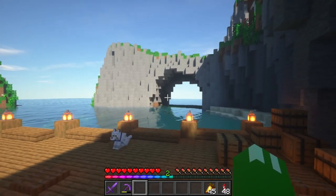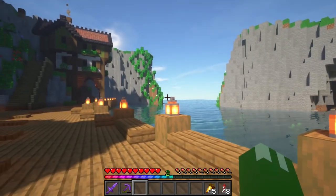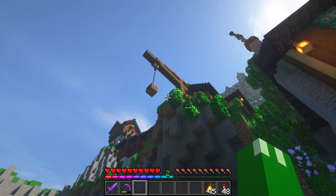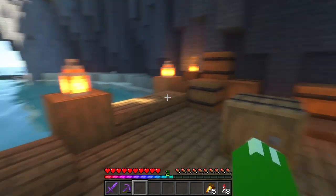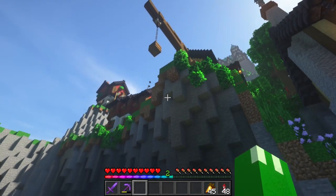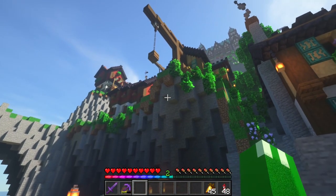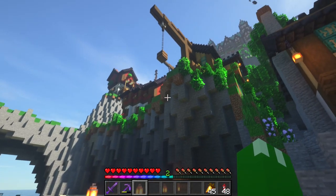A big problem I ran into when building this world is that it doesn't really make sense to have a vertical kingdom without a way for people to move supplies up and down these tiers. So I thought about a crane system — I've built this crane on one level and the idea is that supplies come in from the larger harbor that's going to be built, these crates get picked up by the crane and moved up. There's another crane up there and the cranes sort of continue. It makes it sort of half steampunk, half medieval fantasy, but it's something I'm working on.